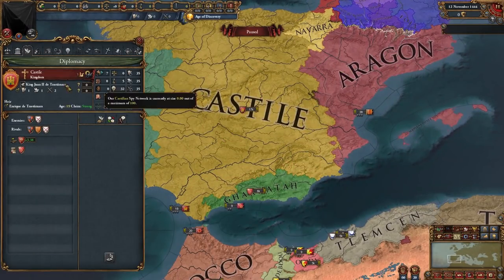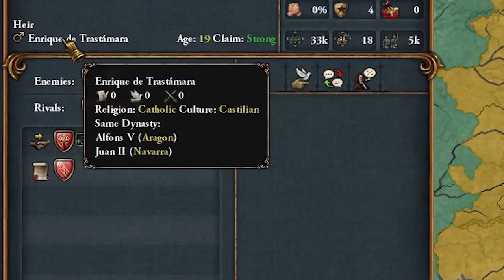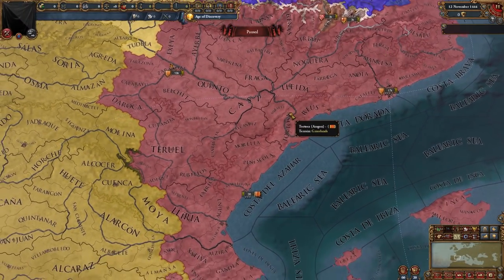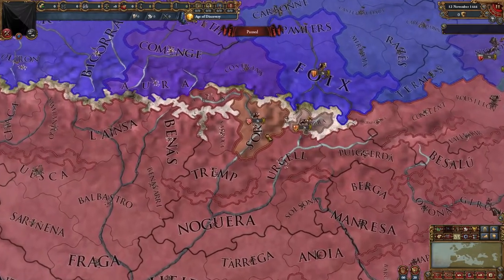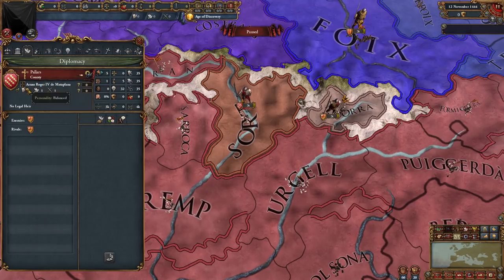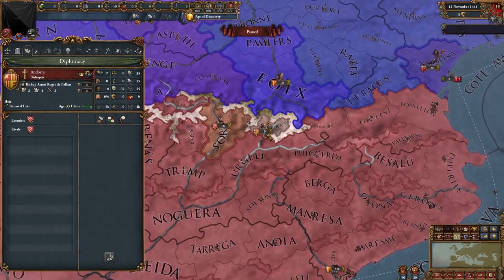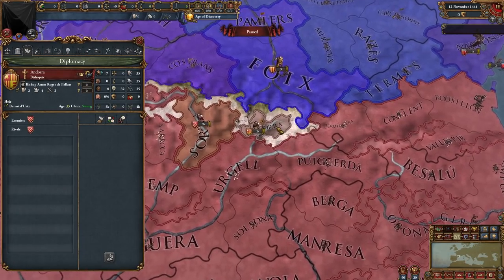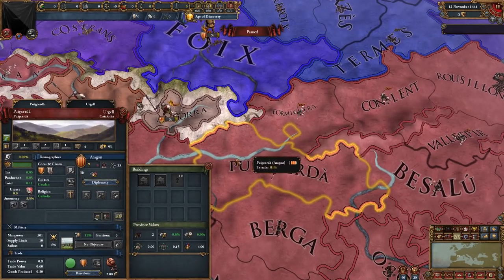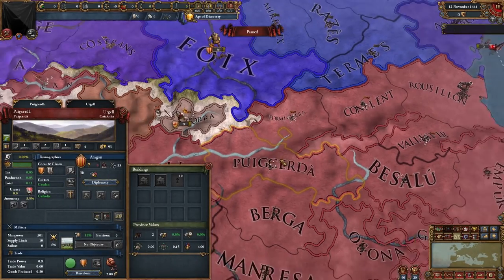Castile does still start with King Juan de Tastamara and the 0/0/0 Enrique, which is hilarious. Aragon and all their provinces show immense detail. We also have two more countries I didn't notice at first: Pallares, a county I've personally never heard of, and of course Andorra — one of Europe's micronations that still exists to this day, its territory pretty much unchanged. I'm glad to see them represented in this mod. We can see a little border gore here too — an exclave — which is a sign of things to come for South Germany.